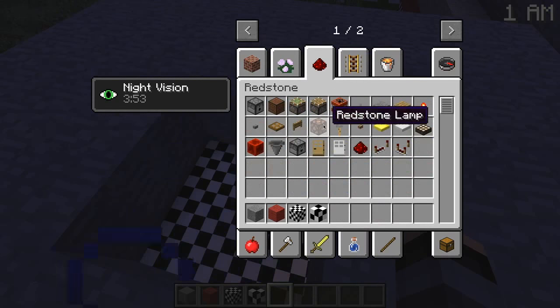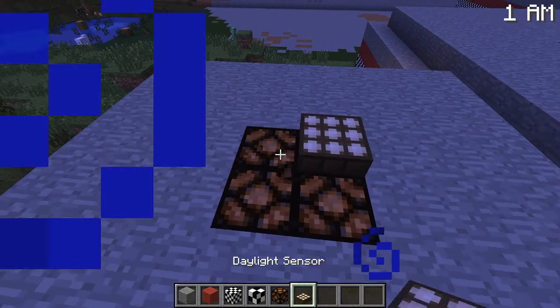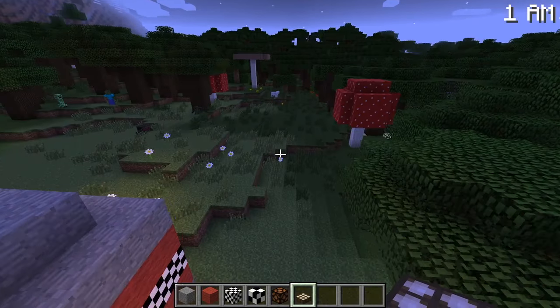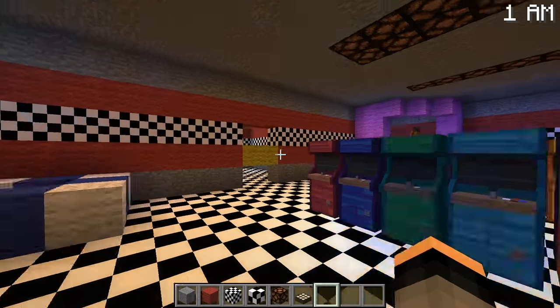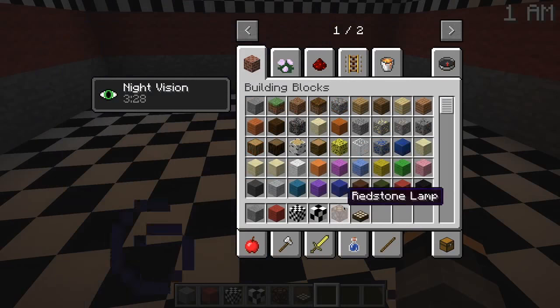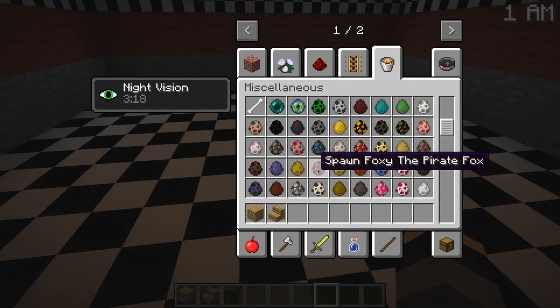Let's get the redstone and redstone lamps — I'll do a big tour at the end by the way, so you don't have to go through all the episodes to see all the rooms. This room right here is probably going to get seen the most. We're going to be building here — we're going to have a little short stage for Freddy and Bonnie, and then Mangle will be on the other side.